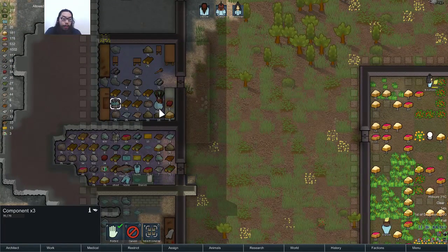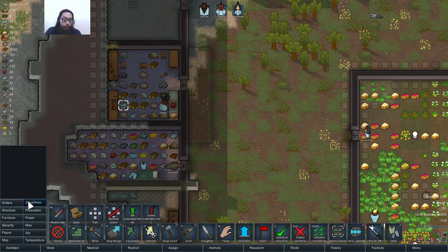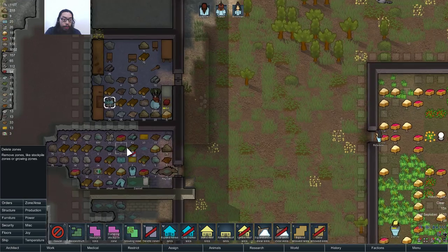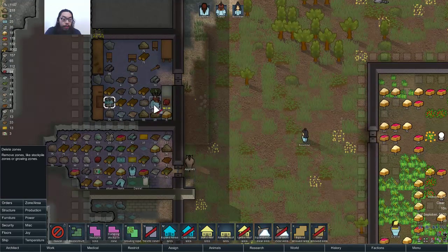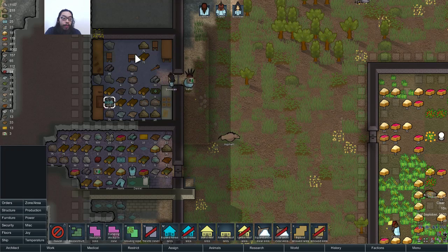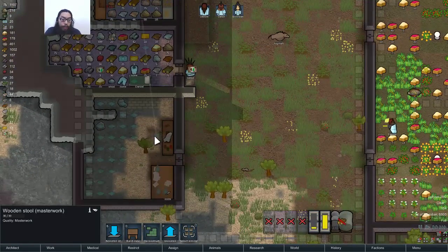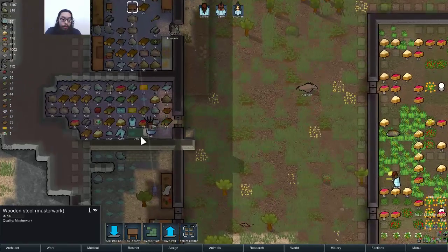Let's see, get this component out of the freaking chair. Maybe remove the stockpile from the chair areas. Does that work? Why is there a chair over here? Can we install that over there please, or at the research bench?